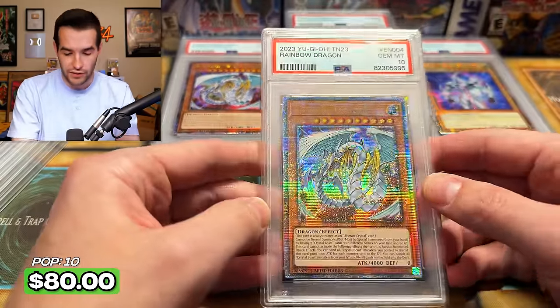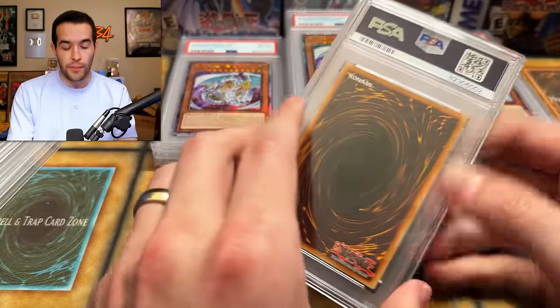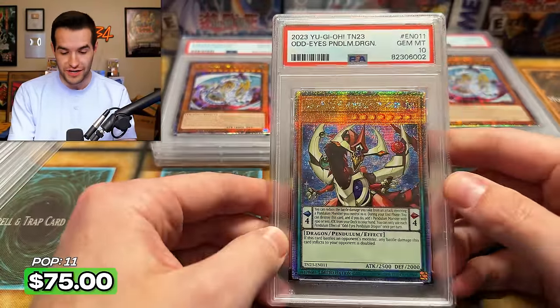Rainbow Dragon — you got a 10! We'll get like one 10 of all, and like five nines and eights probably. Honestly, on those nines and eights, I don't even know — I'm probably going to lose money on those, so it's going to be tough.